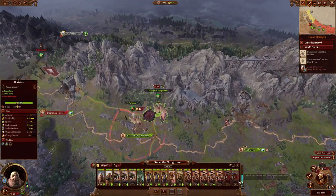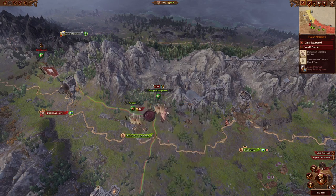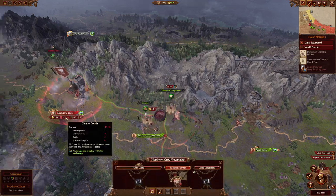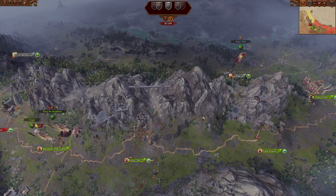I have 18 units right now. I'm going to take these two units that are in the camp out next turn, and then I'm going to attack Blackstone Tower. Let's get that ball rolling.